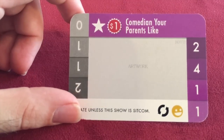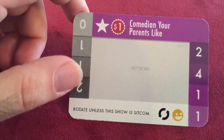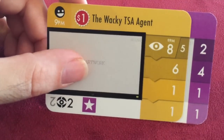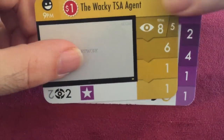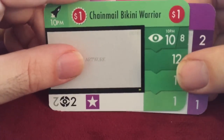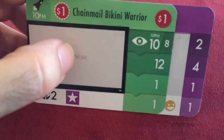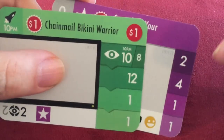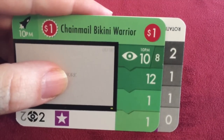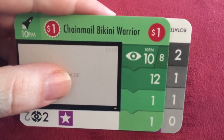This is the comedian your parents like. The comedian wants to be on a sitcom. If we put this comedian on the wacky TSA agent, the comedian is happy — they're in their element and will go on their high scoring side. But if instead we put them on Chainmail Bikini Warrior, which is a sci-fi show, that's not a sitcom. To reflect that, the comedian is going to rotate to the gray side and only score two and one extra points instead of two and four. There's a little bit of planning you have to do to maximize viewers from your shows and stars.